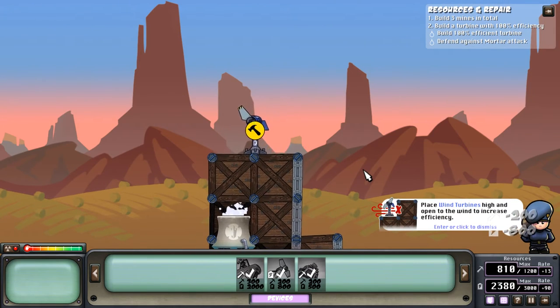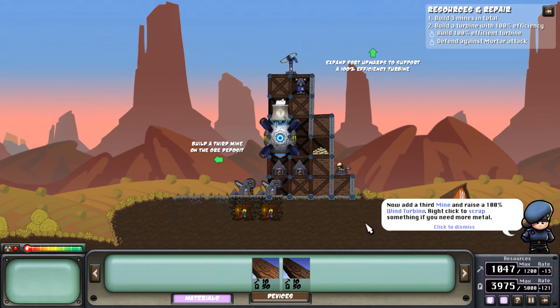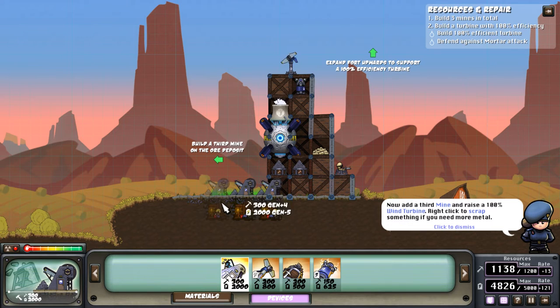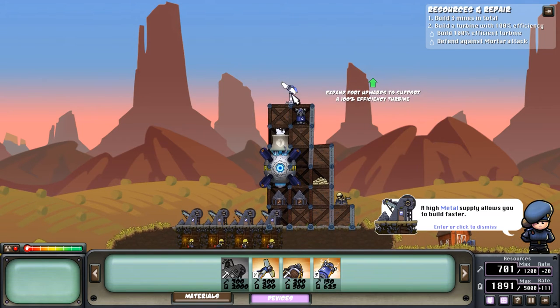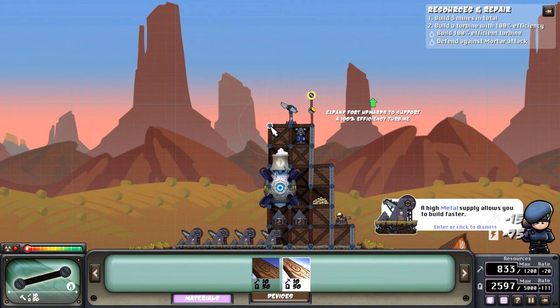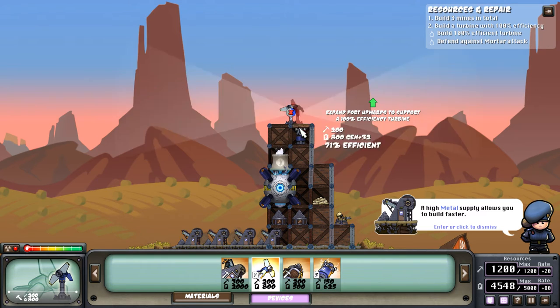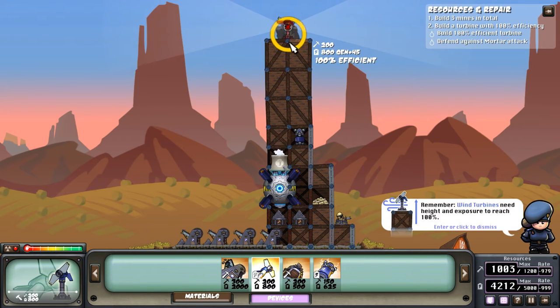We're going to put the wind turbine on top here. Select a battery — it will allow us to store more energy. Now add a third mine and raise a 100% wind turbine. Right-click to scrap something if you need more metal. Let's use the mine right over there. Let's build four mines. And then we need to expand the fort upwards. Will it block it? It might block it. So we have to expand the fort. That's 100% — it says on the cursor, I'm just blind. There we go.